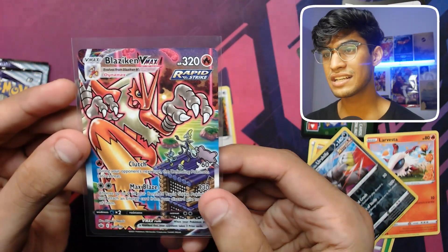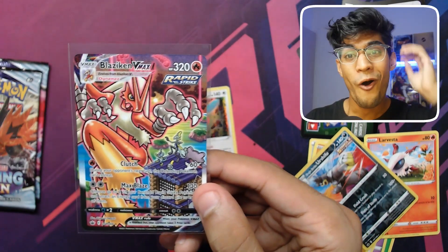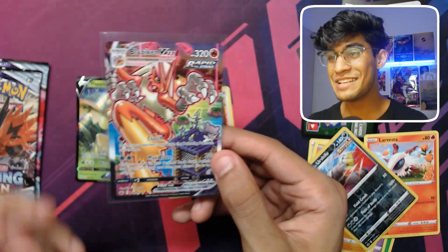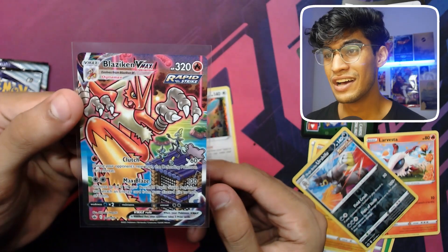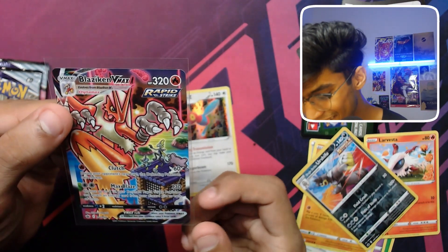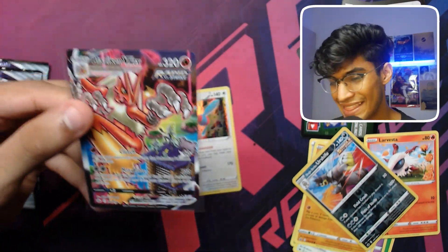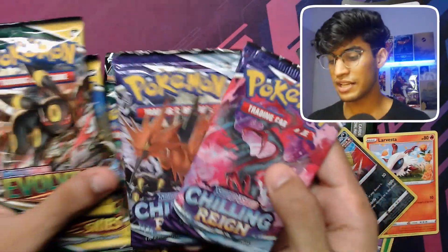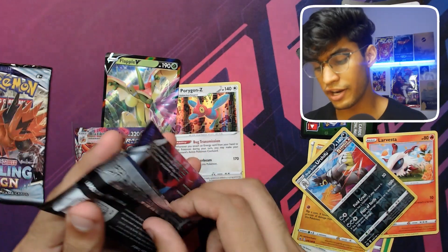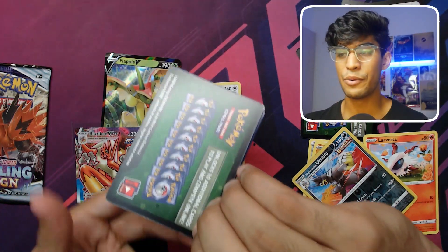Let's take a look at this Blaziken VMAX alternate art — what a pull, what a pull! I'm speechless, look at this absolutely beautiful card. Let's go — an alternate art was pulled today! The Zekrom box has not let me down at all. We still have five more packs to go — two Chilling Reign and three Evolving Skies. I don't think there's any way we can beat that unless we get like a gold Snorlax.